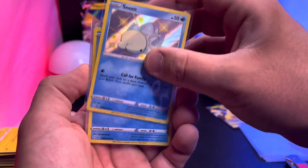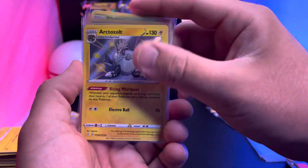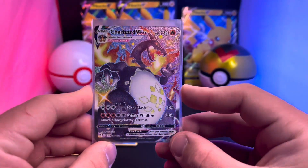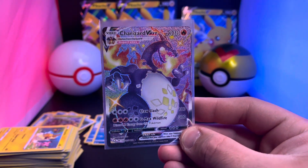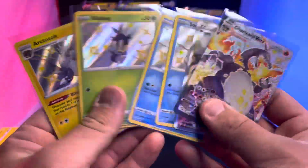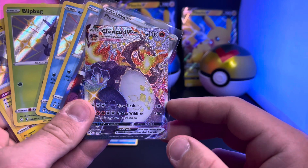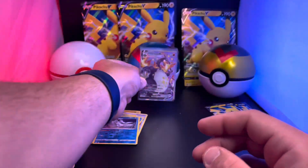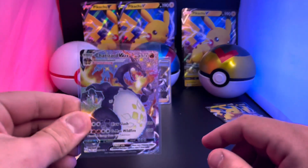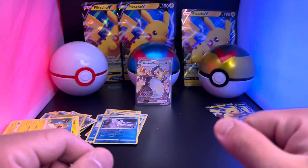We got a Pierce, the shiny Snom, the Galarian Darumaka shiny, and the Blipbug with his little worm glasses. The Arctozolt - that's a new one for me - and the biggest hitter: another shiny Charizard V Max! I love this set - I've never been so lucky pulling cards. Three boxes, 12 packs, and we had six hits including the biggest card of them all. I can pull Charizard V Maxes but I can't seem to pull that sweet Suicune - but I cannot complain!